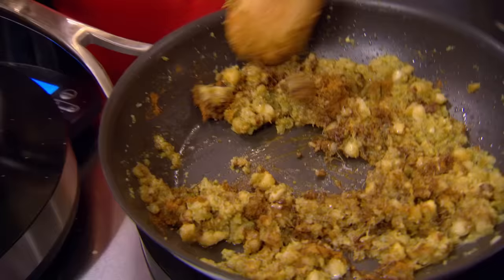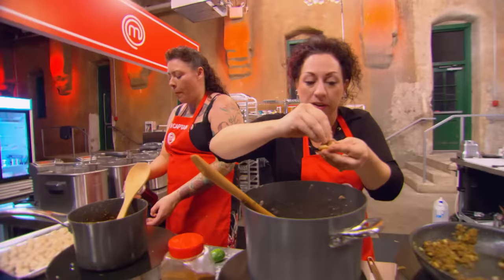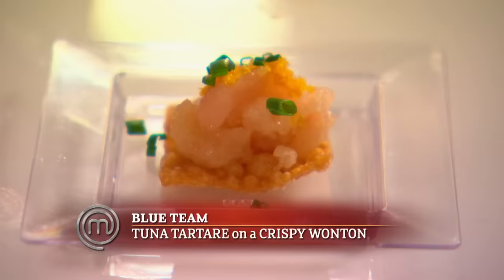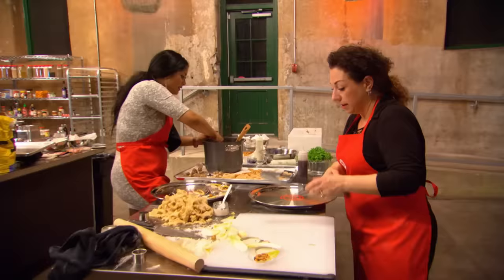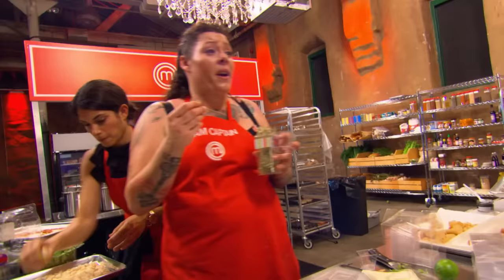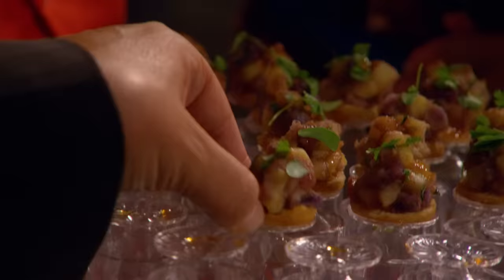Tamara adjusts the samosa filling flavors and the team starts to feel better about it. The red team finally heads out the door to the gallery. Meanwhile, the blue team is already serving tuna tartare on a crispy wonton. When the red team runs out of serving vessels for their hot samosas, they improvise by flipping wine glasses upside down and plating the samosas on top, creating an 'inside-out, upside-down samosa.' The chef loves it, calling it innovative. The samosas are also vegan.